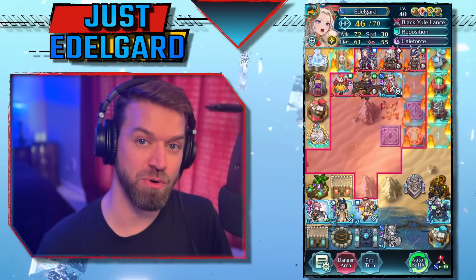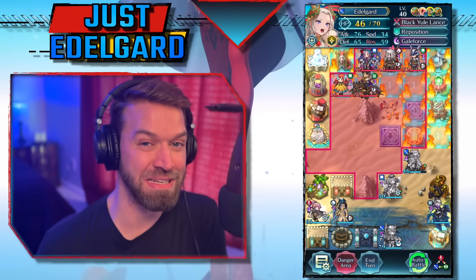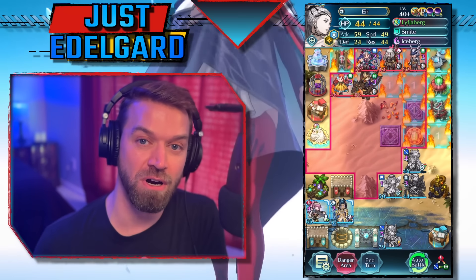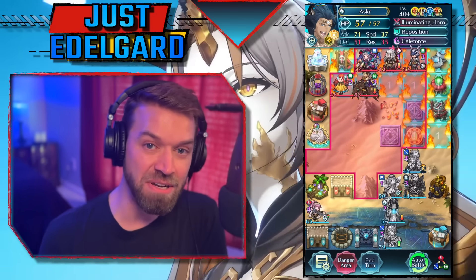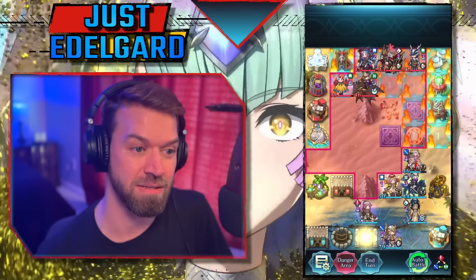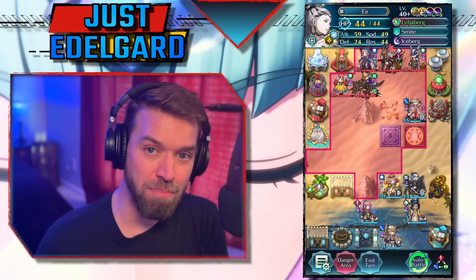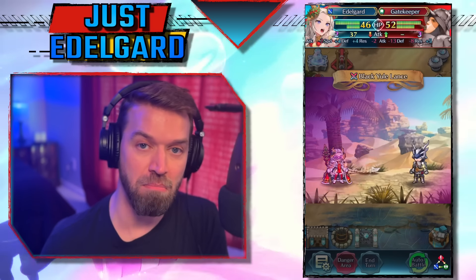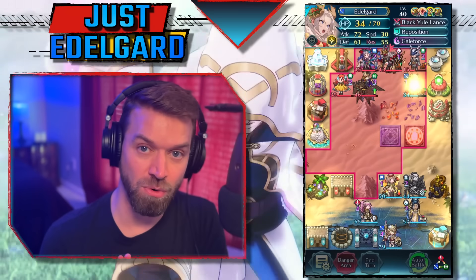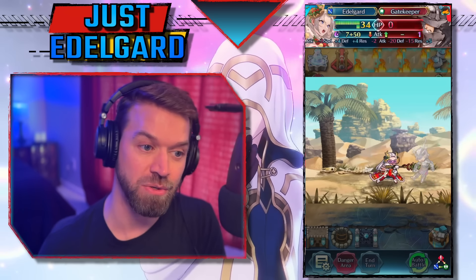Please do something easier, like this next team we're going to talk about with the flavor of the minute. It has never been easier to get into Galeforce, and a lot of that is due to Winter Edelgard. She is a phenomenal unit with three actions, piercing, and all of this other stuff — this unit has everything you could possibly want and she was on a sparkable banner. The only other orbs I've spent on this were on Asker, but let's look at the clear and see how this team does.